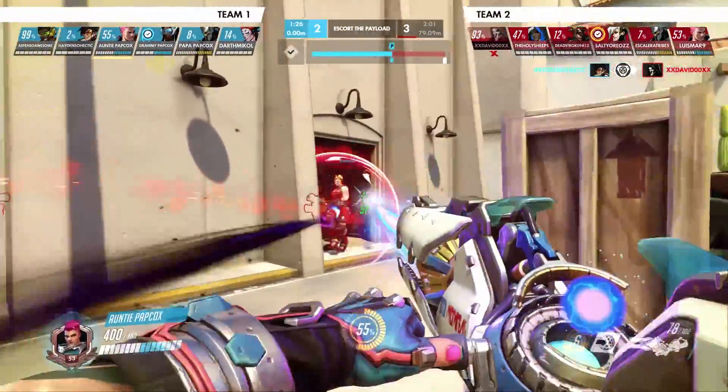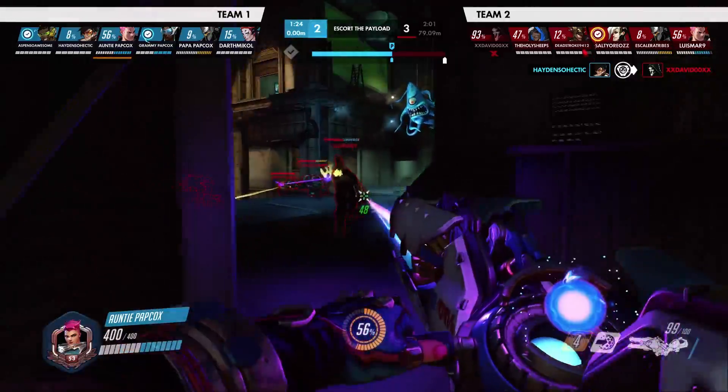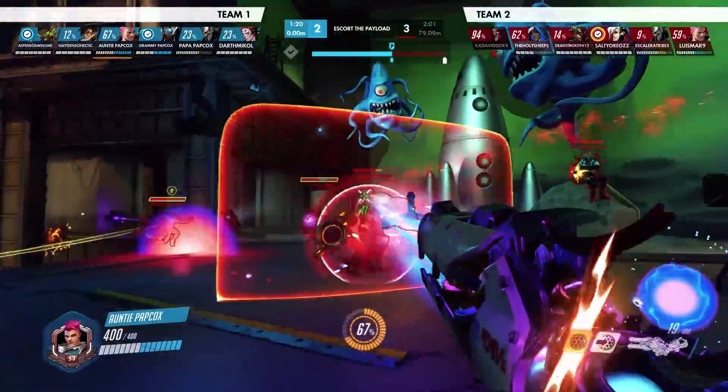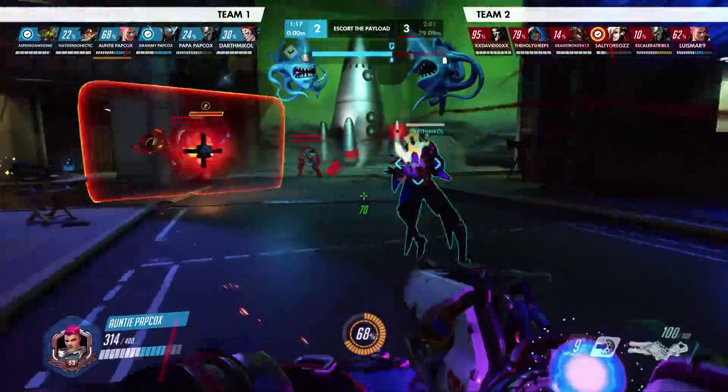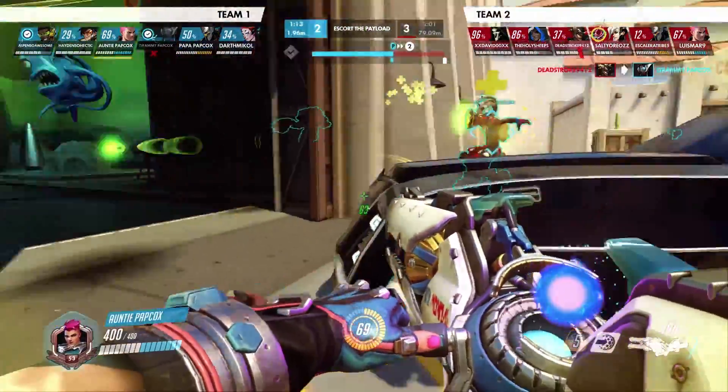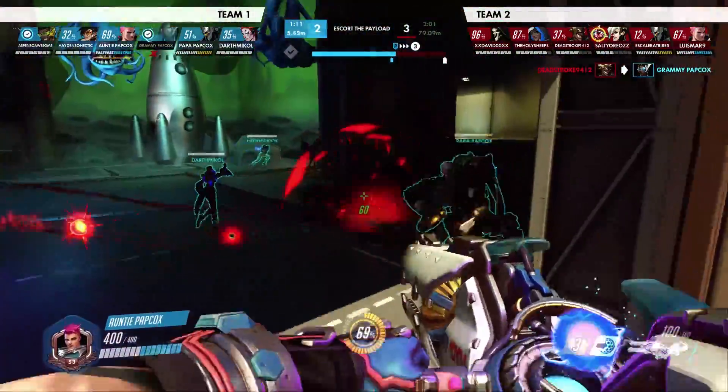Before you enter a teamfight in which Grav is ready, you absolutely need to know the status of the other ults on your team. Ideally, in this situation, you communicate with your teammates either with the in-game quick chat, spamming 'my ultimate is ready,' or your headset — that your ult is ready to go, you plan to use it, and who should pair with you when you throw it.